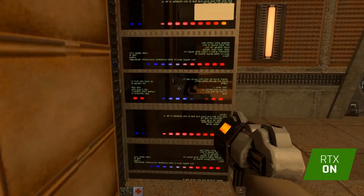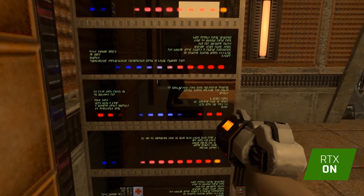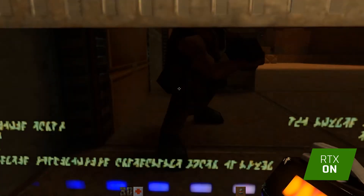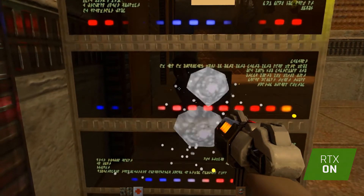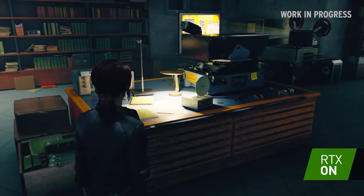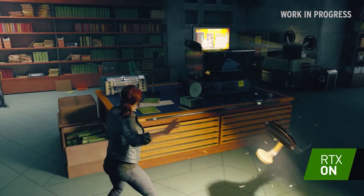There's a reflection right here — I can see myself. And remember, there are more modern examples of ray tracing like Tomb Raider or Control that you can find on NVIDIA's website.